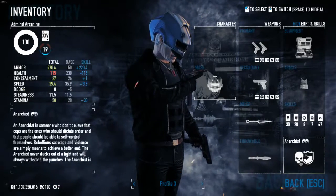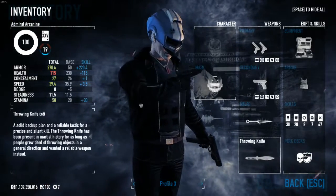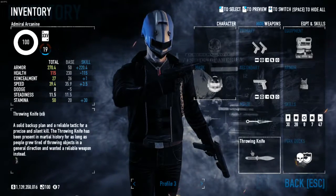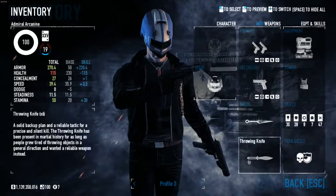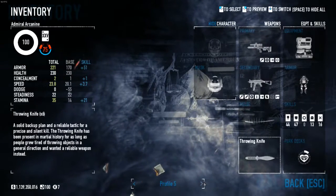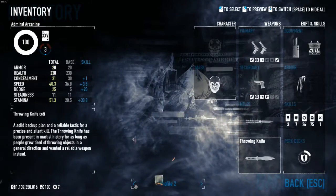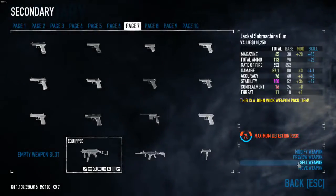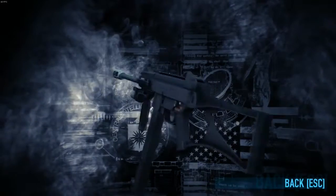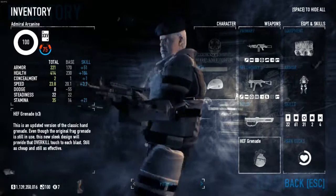Today the John Wick weapon pack was released, and there were technically four new weapons released and a new throwable. We're going to start with the UMP because that's probably the most requested thing — or well, the Jackal submachine gun. This is what my modded version looks like, but we're going to get right into it.